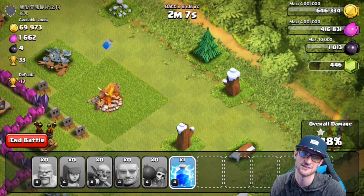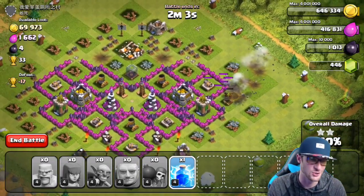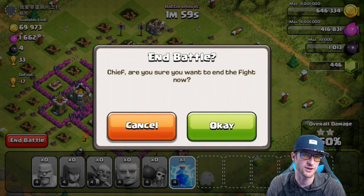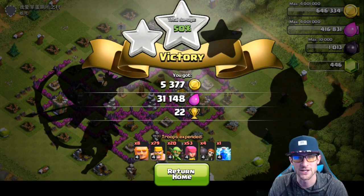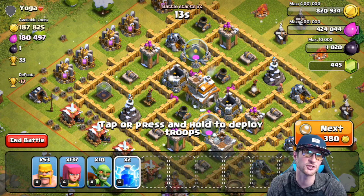I'm going to drop one lightning spell right here to get the 50% on this base so we can get those 22 trophies. That was an awesome one — we end the battle and get those 22 trophies. We are slowly going to be pushing up.